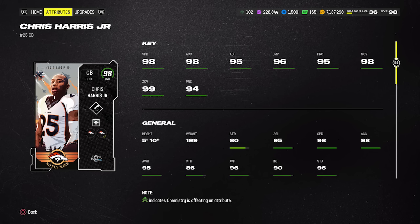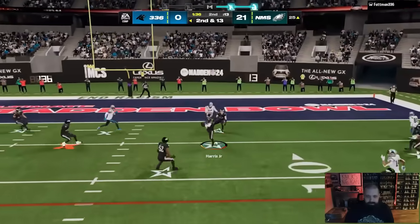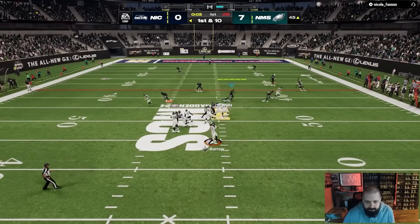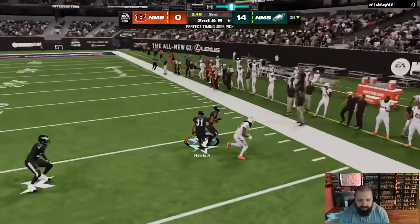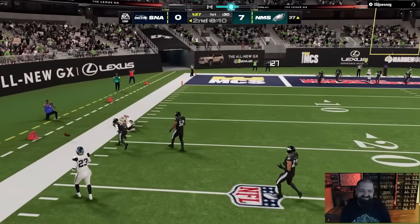Another great slot defender is Chris Harris Jr. from the AKA promo — only 220,000 coins. Five foot ten, 98 speed, 99 zone, 98 man coverage. He gets Universal Coverage as an X-Factor, which starts on for six plays and cycles throughout the game. He can run three zero AP ability combos: Secure Tackler, Deep Route KO, and Pick Artist; or Secure Tackler, Flat Zone KO, and Pick Artist; or Secure Tackler, Mid Zone KO, and Pick Artist — all for zero AP. Best used as a slot defender given his height.